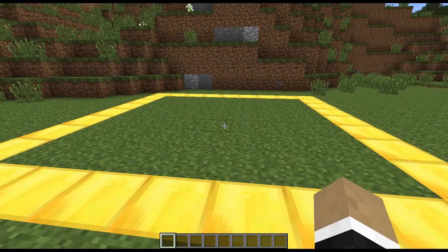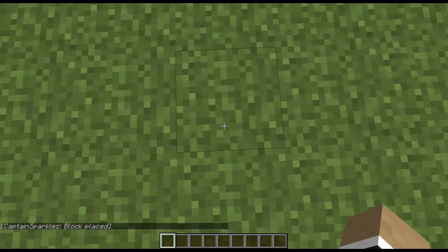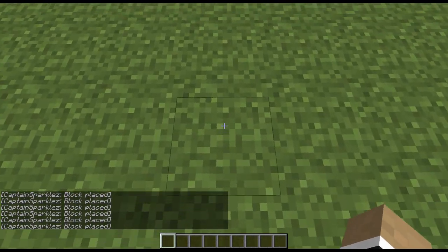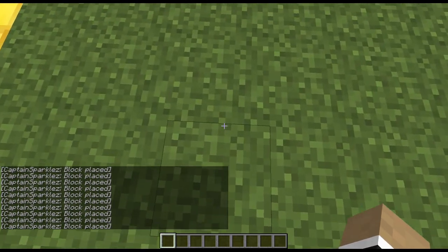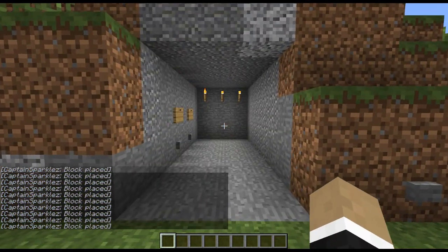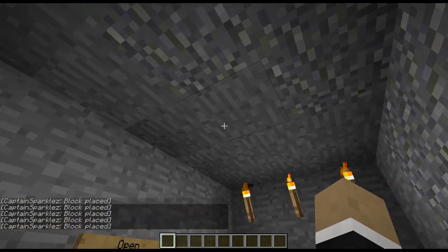The way it works is if I walk across this in a specific pattern — which is two up, two over, two up, four over, two, three, four, two up, one over, and one up — the base door unlocks, and it's super crazy, and then I can go inside of my amazing base.